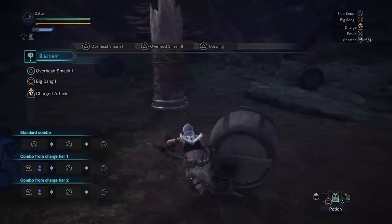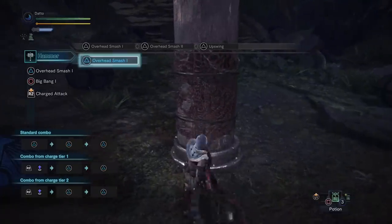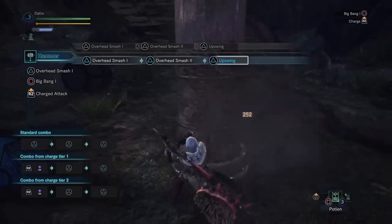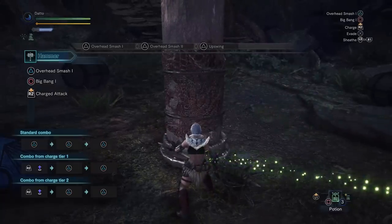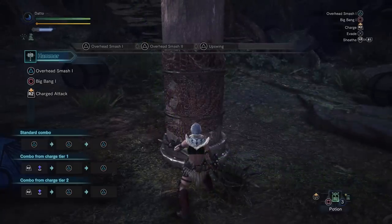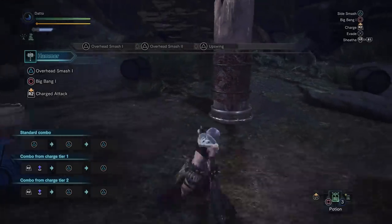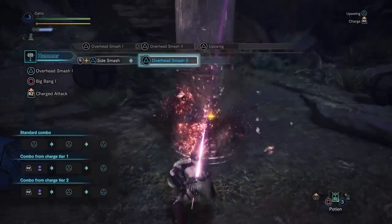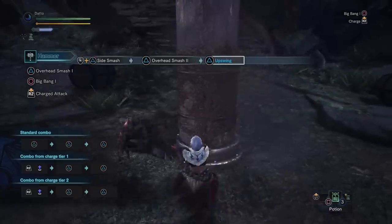The most basic combo is the standing-still triangle, triangle, triangle combo — or Y if you're on Xbox. I'm going to be using PS4 buttons for this tutorial. The first two hits are a little mild, with the third hit being the main appeal of this combo. The final swing does animation-lock you for a little while though.